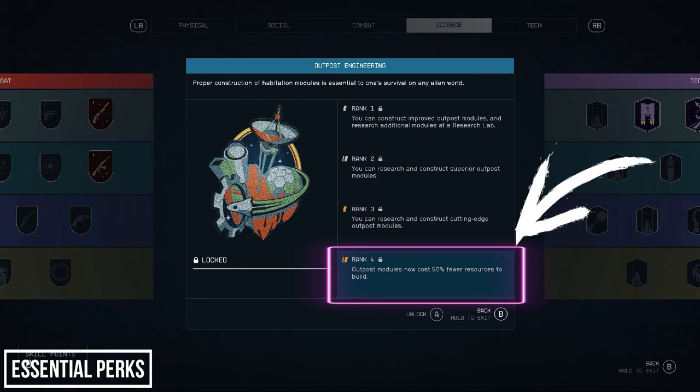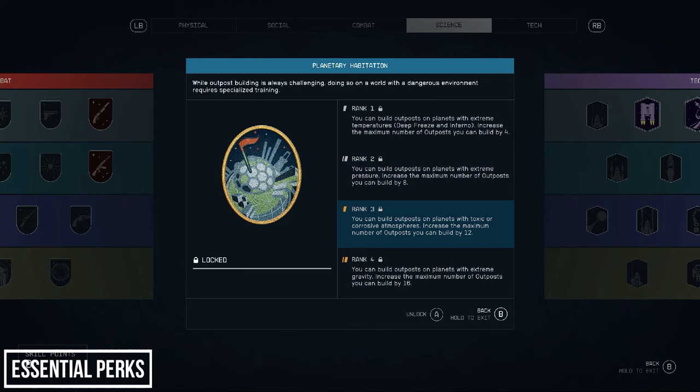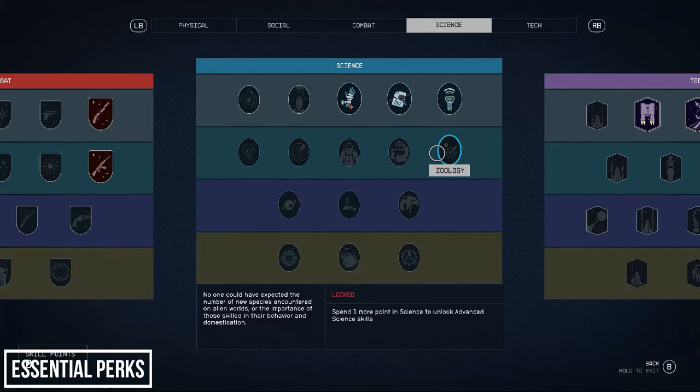At earlier ranks of Outpost Engineering you'll unlock improved modules; at rank 4, all module costs are halved — an incredible saving if you plan to make the most of outposts. Lastly in the science tree is Planetary Habitation. For this video we'll only need rank 1, which allows constructing outposts in extreme temperature locations. Further ranks maximize the locations you can build on and increase the number of outposts. I also wanted to mention that if you plan on building outposts with flora and fauna you may want to look at Botany and Zoology.